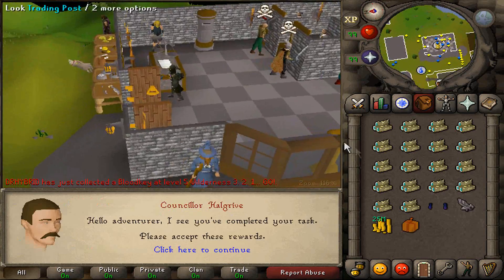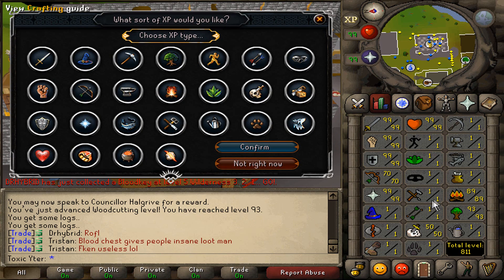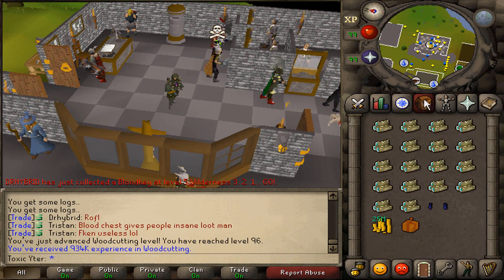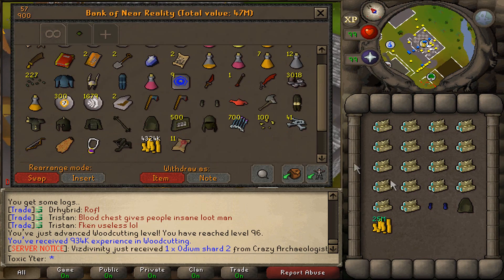Let's see what we get from our box. Wait, what the fuck? I got this instead of an antique lamp - how good is this? I'm going to use it on woodcutting because it's my highest skill. 3.2 mil XP, and I don't have bonus XP on. Holy shit. And then from our inbox we get an Aram's hood - yikes. But we got agility brawlers, so that's really good.